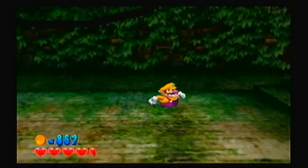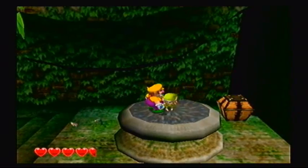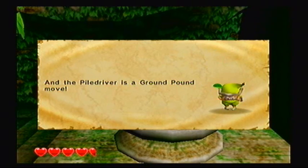Give me all that money! Oh, it disappeared. With two Sprightlings close together, the Wild Swing Ding is a spinning move. I never knew that. And the Pile Driver is a ground pound move.